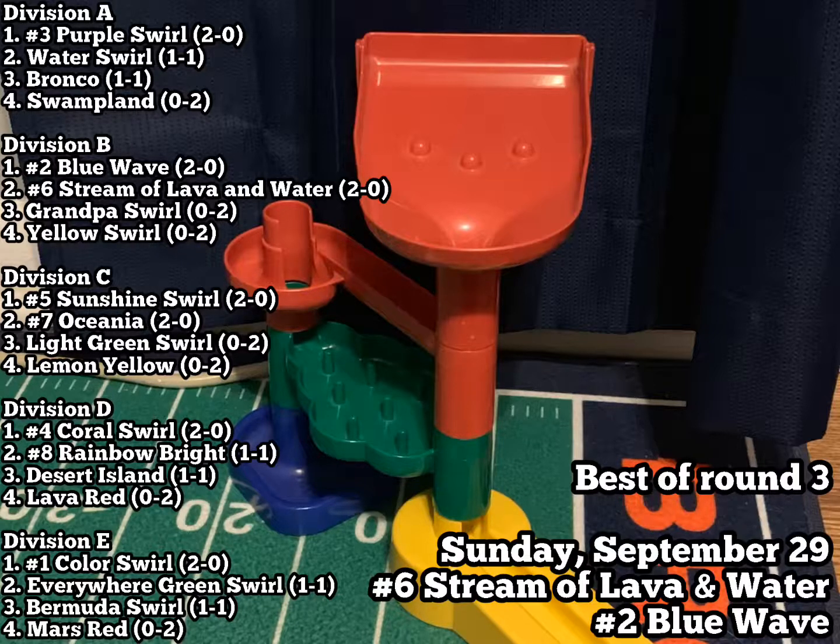You can see the standings over on the left and the best of round three over at the bottom right. Stream of Lava, Water, and Blue Wave will be in the best of round three — that'll be an interesting one: number six versus number two, both marbles being two and oh. One will get off to a great three and oh start in that really stacked Division B. Division B looks very stacked right now, and this round three game might be the decider of who wins the division.